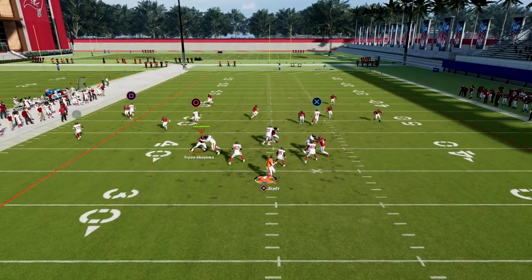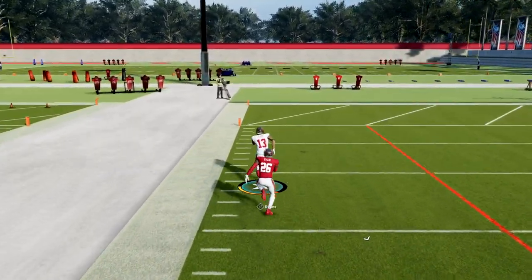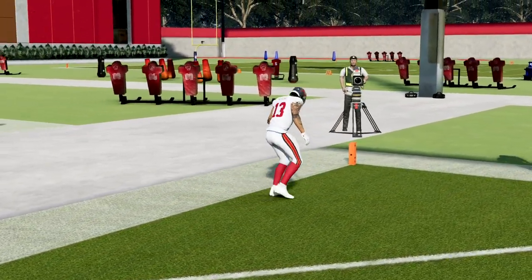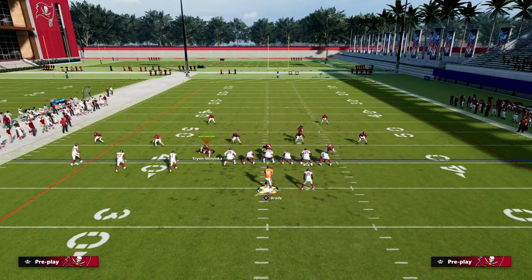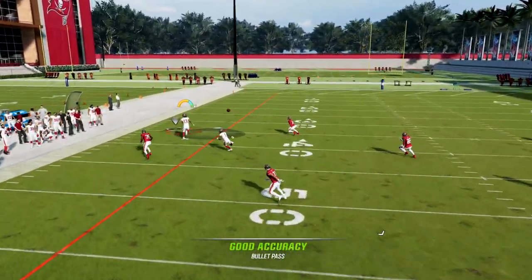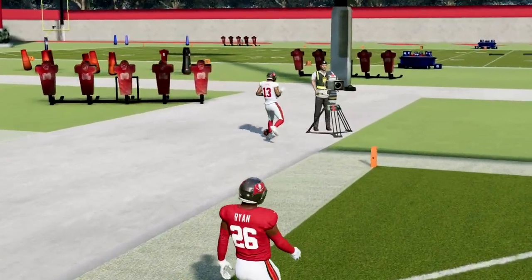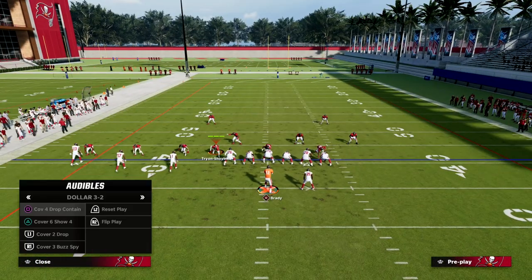With Cover 2 you can throw this to the outside and still beat it. Cover 2 is just not a very good coverage this year with the way the deep halves stay in the middle of the field, so the fade on the outside should be wide open against Cover 2 all day long. You can just freeform to the outside and cook Cover 2 over and over again.